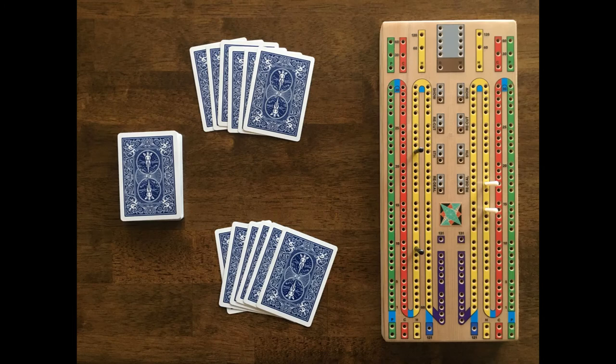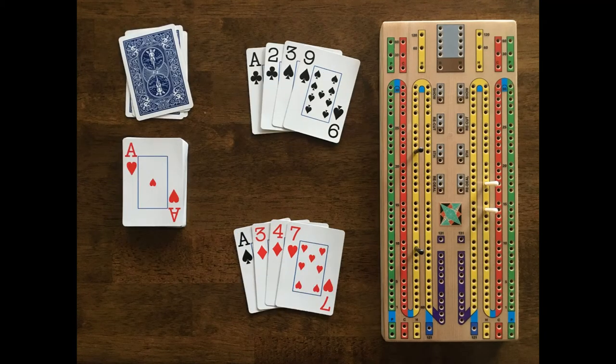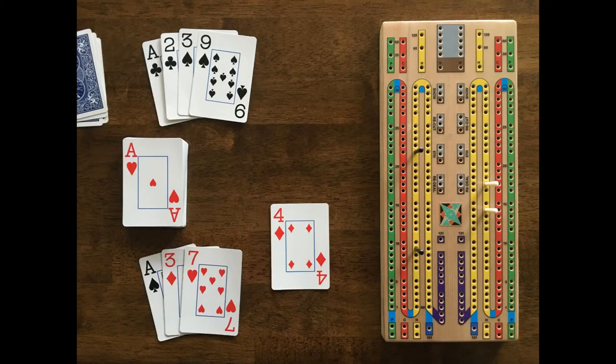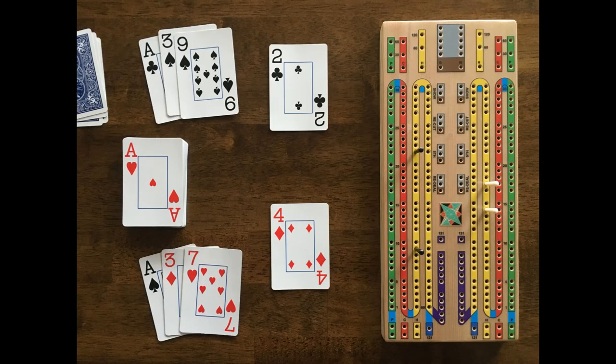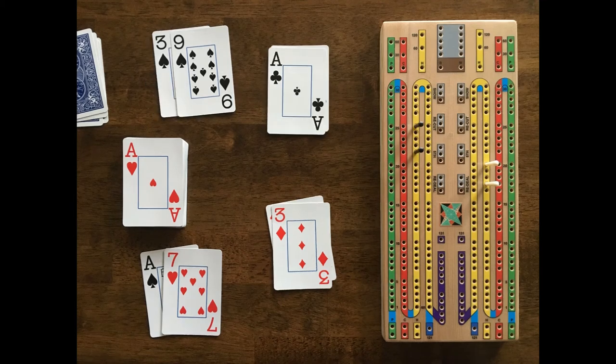Black deals the next round. White is going to opt to keep the ace, 3, 4, 7 so that he doesn't have to throw a 7 and a 9 into Black's crib. Black is going to keep the ace, 2, 3, 9 and throw a pair of 8s into his crib. White cuts the deck and Black flips an ace. White leads with a 4 and says 4. Black plays a 2 and says 6. White plays a 3 and says 9 and scores 3 points for the run. Black plays an ace and says 10 and scores 4 points by extending the run to 4 cards.